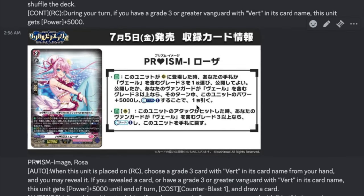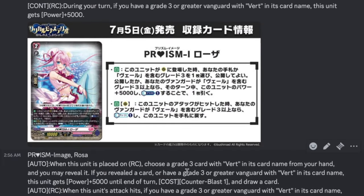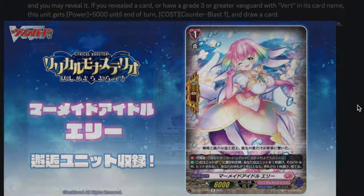Then we have Prism Image Rosa, grade 2 with 5k shield and 10k base. Auto when placed on rearguard circle — check for a grade 3 Verde card from your hand, reveal it. If you revealed a card or your vanguard's Verde, she gets plus 5k power and Counter Blast 1 draws a card. She gets to 15k if your vanguard's grade 3 or if you have one in hand, which means you can proc it while on grade 2. Auto rearguard when her attack hits — if you have a grade 3 Verde vanguard, Counter Charge 1 and bounce her, opening up rearguard circles to proc more combos. For example, you use this Verde to bounce a rearguard and then call something from Set 1 of Lyrical Monasterio where you flip the top card to call another rearguard because your other column is now open. She can also get you counter charge — very solid grade 2. Finally, our PG is Mermaid Idol Ellie, our standard Sentinel — she looks pretty cool.